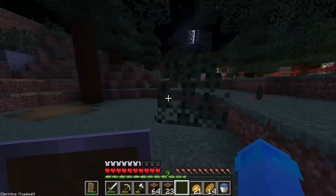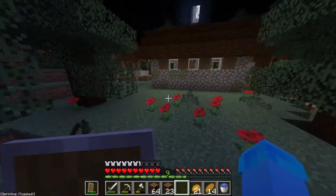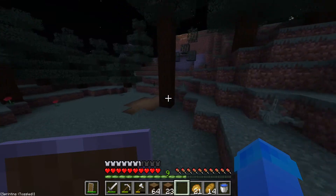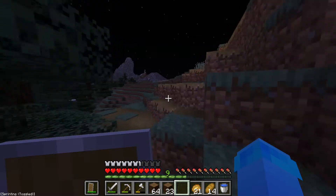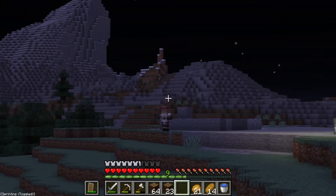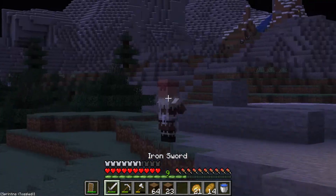Oh, and if we see any pigs on the way we need to kill them for emerald trades, just so we can lock in the villagers' trades. Because we don't want to lose the shovel-for-one-emerald trade — we can make a pig farm just to help us do that.